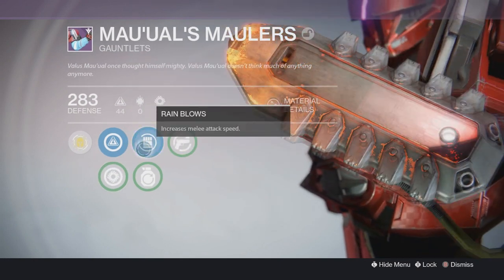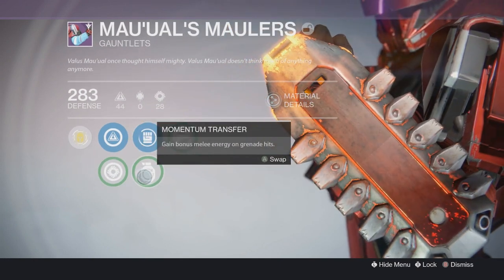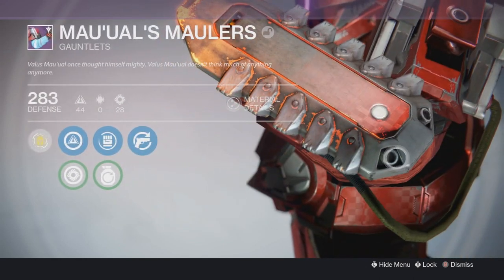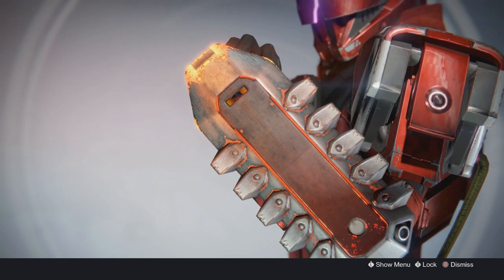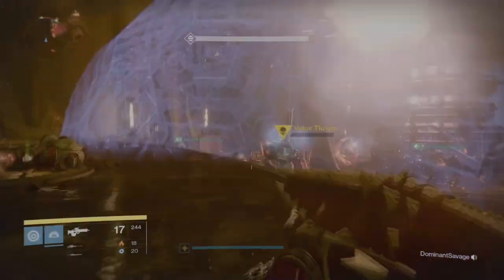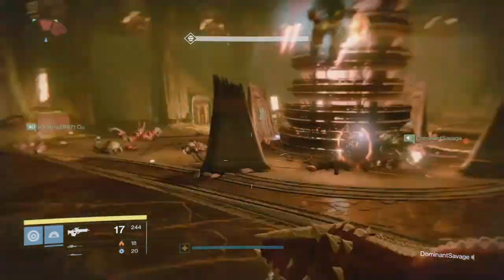Anyways, as you guys can see, these gauntlets are actually a miniature version from the Red Brother. It does have that same blade as the Red Brother does, also known as Mario. I'm not exactly sure if you can get anything from Luigi quite yet, but I do know for a fact that these drop in the Shield Brothers strike. As far as my knowledge goes, Luigi doesn't drop anything though.